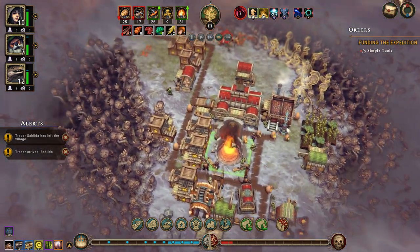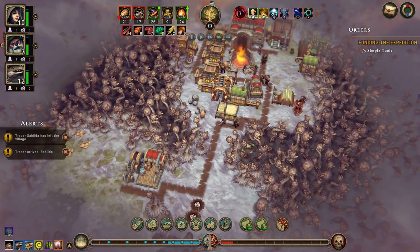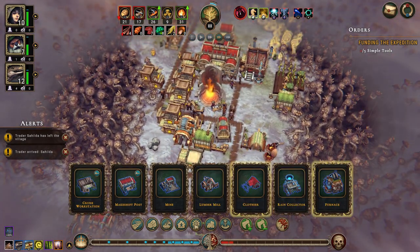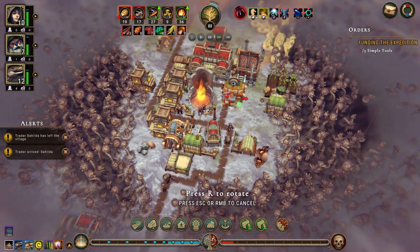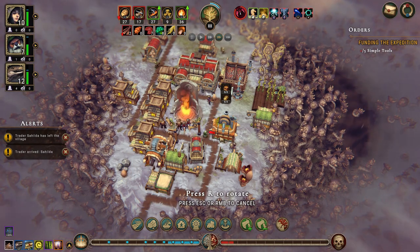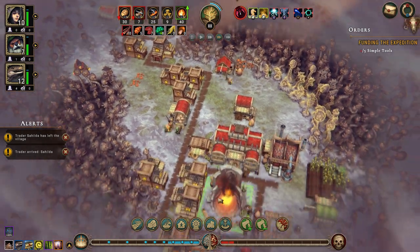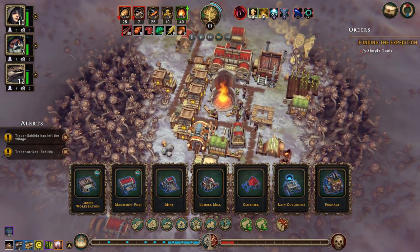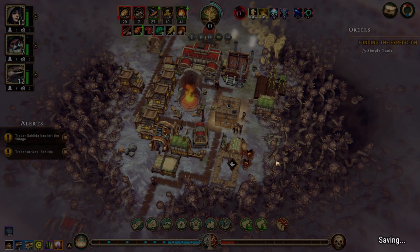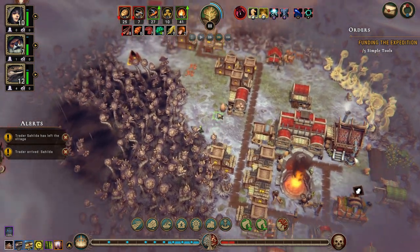We've got the scavengers camp — all right, that's built. Let's see — industry: I think the furnace can do pie, right? Let's build that there. And let's build a clothier as well, right here.